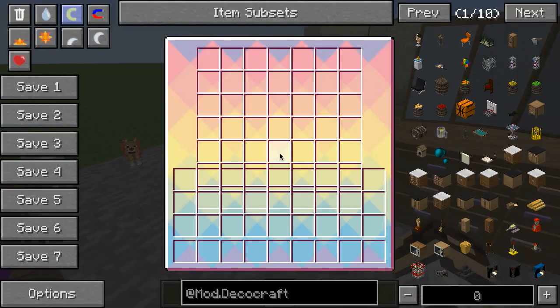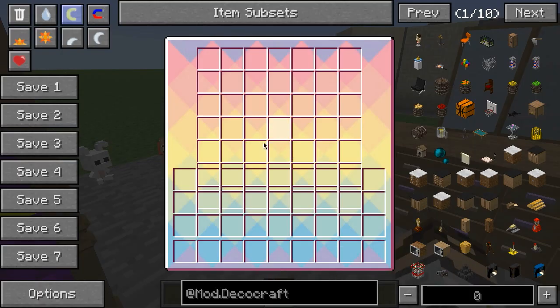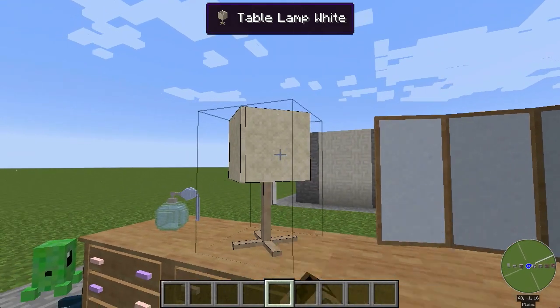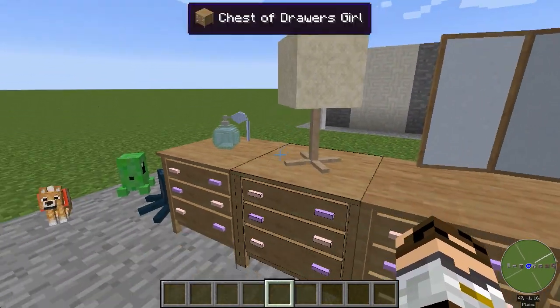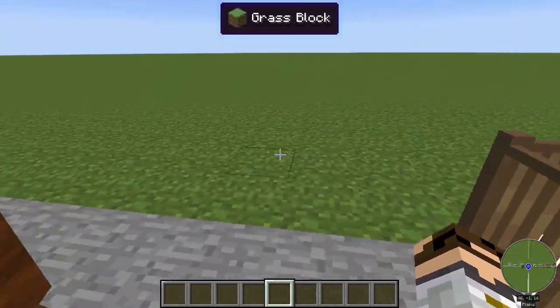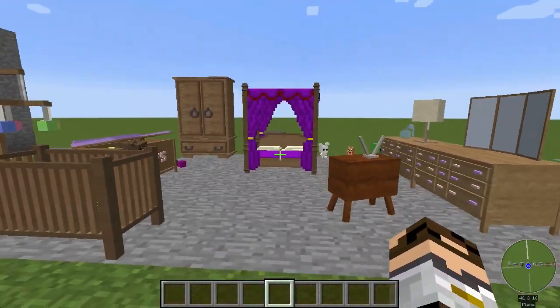Here we've got a dresser. Some of these inventories overlap your own inventory in funny ways, so it is a little strange. If my screen were bigger these wouldn't overlap so much — the GUI scale is not conducive to working properly at the moment. A lamp — this actually does produce light, so if it were dark you'd be able to see that it glows. Perfume bottle, TV. And that's it for our little bedroom.